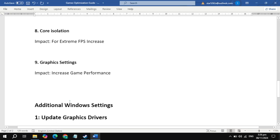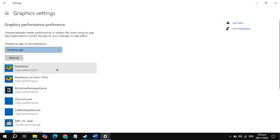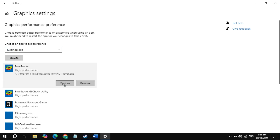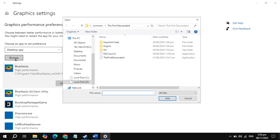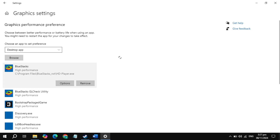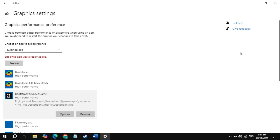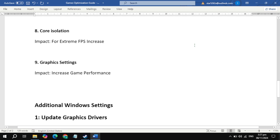The next setting is Graphics Settings. Go to your Windows search and type 'Graphics Settings' and open it. Click to add a game, select it to high performance, then click the option to browse for your game. Locate your game launcher or executable file, go to the game location, select your game launcher, click on it, select the option for high performance.